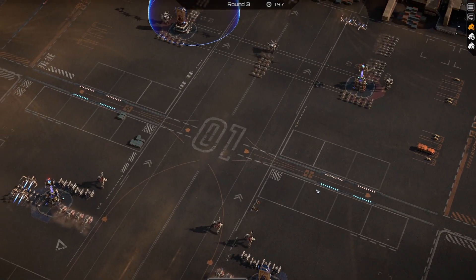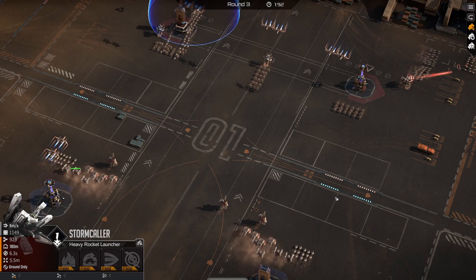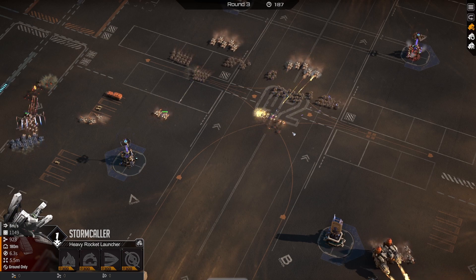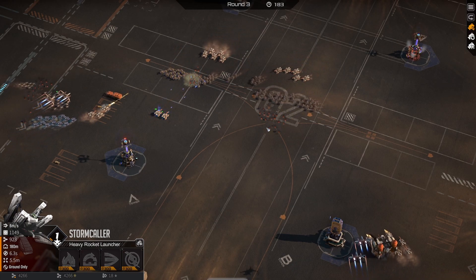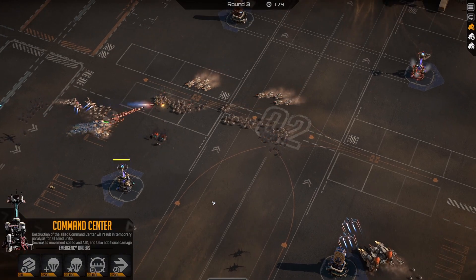Let's see what my friend's field looks like. I'm running Stormcaller — Stormcaller is at least A tier, I'd say. Unfortunately, my tower is going to get blown up here I think.